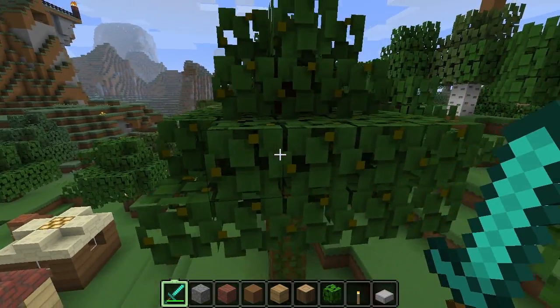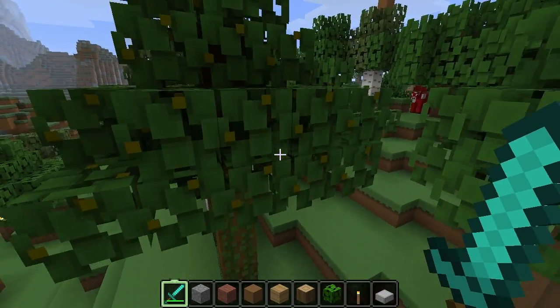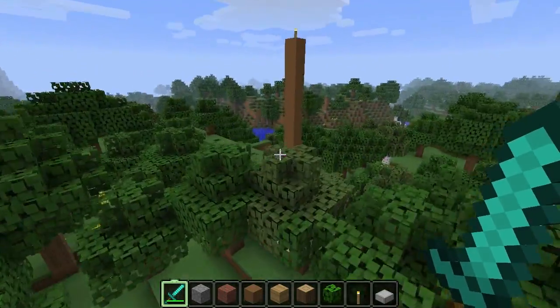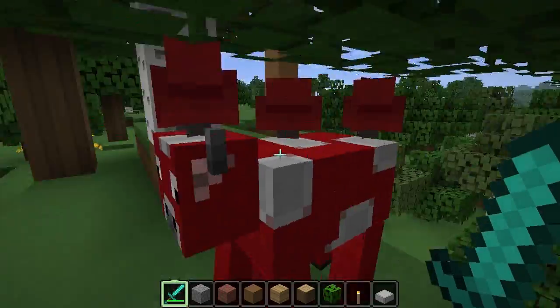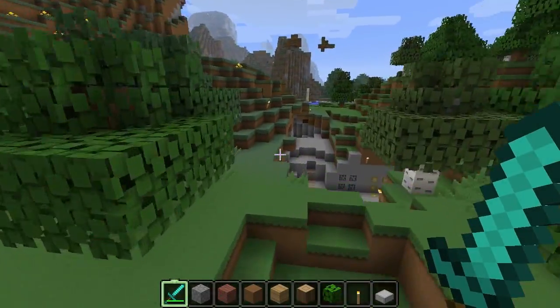The only leaf that's different is the jungle leaf — it's got this little yellow square in there. There's a mooshroom. Let him out of the cage. They look pretty much the same. Pretty cool stuff. Now let's move on.